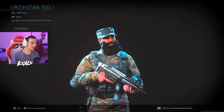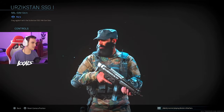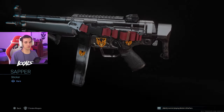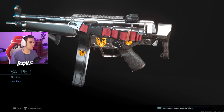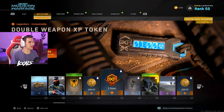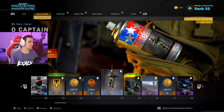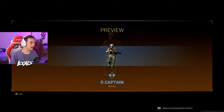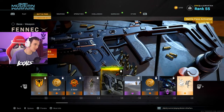Here we got Urzikstan SSG. Damn, look at that beard — holy shit, I'm jealous. We got another emblem right here. Oh, it's a sticker — never mind, I don't really like the stickers, I think stickers are kind of whack. We got another 100 COD points, another hour of double weapon XP. Going to the next one, we have a spray, O-Captain. You might be able to spray that — you know how you've seen some videos where people spray it and people think it's a person on the wall and shoot at it. This might get some people.